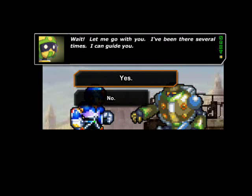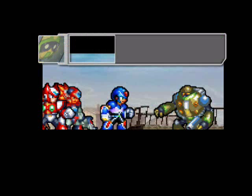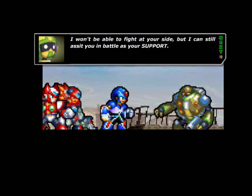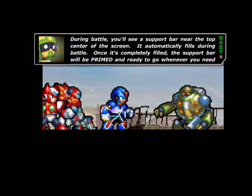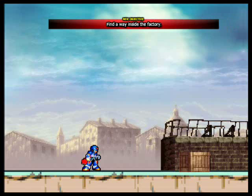Wait, let me go with you. I've been there several times, I can guide you. No — we're hunting a fugitive, and you'll just get in our way. I won't get in your way, I can be very useful in battle. Yeah, buddy, you looked real useful in battle back there. Please reconsider. All right, fine — but stay close. I won't be able to fight at your side, but I can still assist you in battle as your support. Do you know how support works on the battlefield? Need a refresh course? Sure, make it quick. During battle, you'll see a support bar near the top center of the screen. It automatically fills during battle. Once it's completely filled, the support bar will be primed and ready whenever you need it — just hit the appropriate button, in this case the number key 4. All support characters have different abilities, keep that in mind. You can go to Formations in the menu to assign or unassign a support character. Now we find a way into the factory.